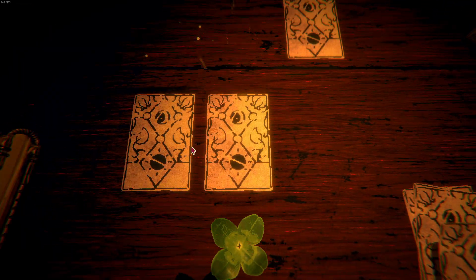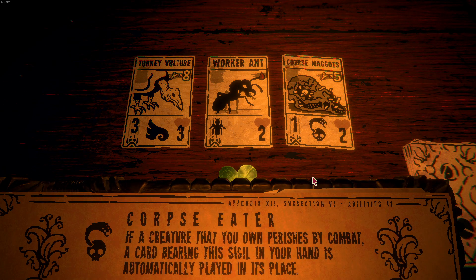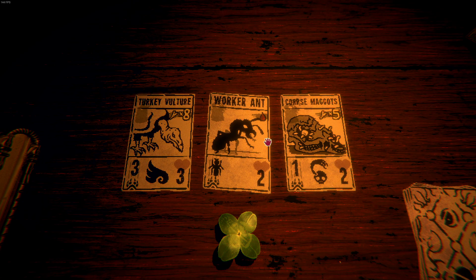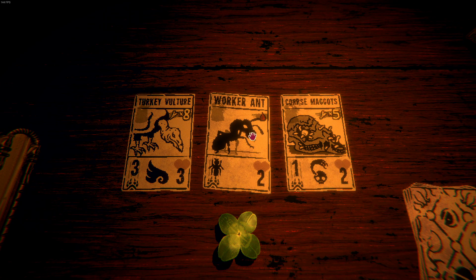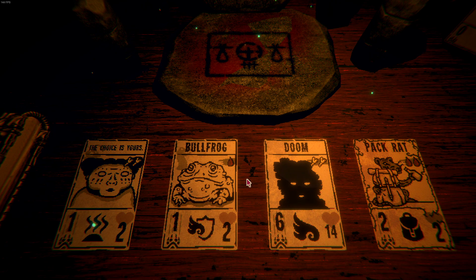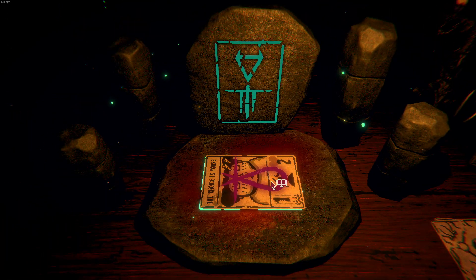Let's go to the left. So we have turkey, vulture, worker ant, and corpse maggots. A lot of bones. Should I get this one? Yeah, let's get the worker ant going. Time for some sacrifice — oh, I'm not sacrificing that. Yep, stink bug.